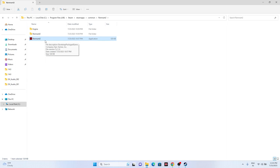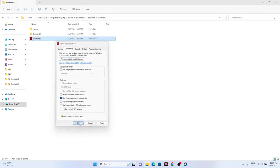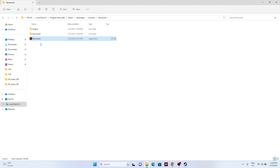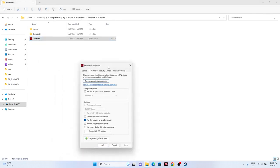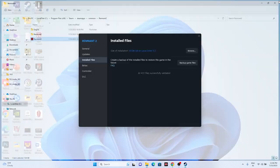Two more steps: first, run the game as an administrator — this worked for games like Spider-Man Miles Morales and Dead Space. Right-click Remnant 2, go to Show More Options > Properties > Compatibility, check 'Run this program as an administrator,' and click OK. Second, try running the game in compatibility mode — right-click, Show More Options > Properties > Compatibility, check 'Run this program in compatibility mode,' and set it to Windows 7 or Windows 8. Click Apply and OK.